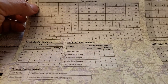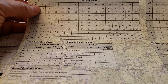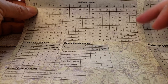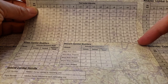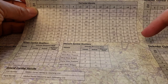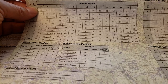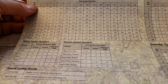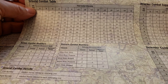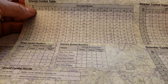Worst case, you roll one on a minus five and you're going to lose two steps as the attacker and nothing will happen to the defender. Best case, on an attack plus nine you roll a ten — two defender loses two steps. So from minus five to plus nine it's a slow and gradual eating away at the combat unit and its effectiveness.